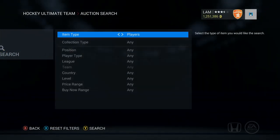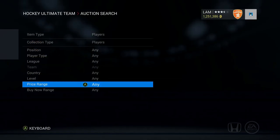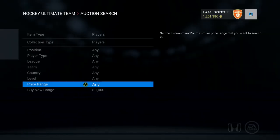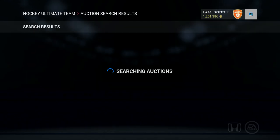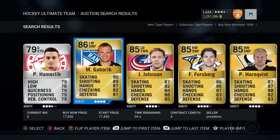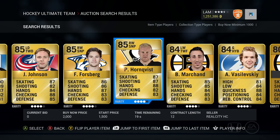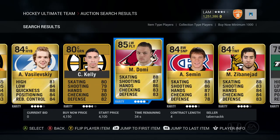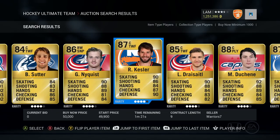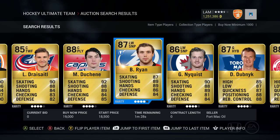First pickup of Hutt Roulette. Set collection type to players, raise the buy now minimum by 1,000 coins. We'll be choosing the 20th player — counting through the list and landing on number 20: Bobby Ryan is going to be the first pickup for our team. Pretty close to Matthew Shane and Gustav Nyquist with some quick-sellers. Bobby Ryan — definitely not a bad player. Let's go ahead and buy him out and see where he fits in.